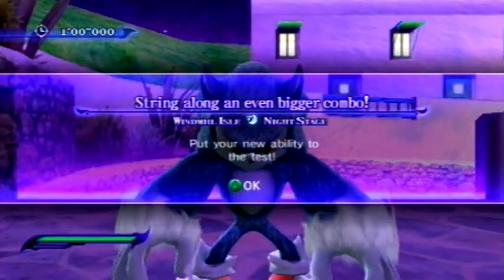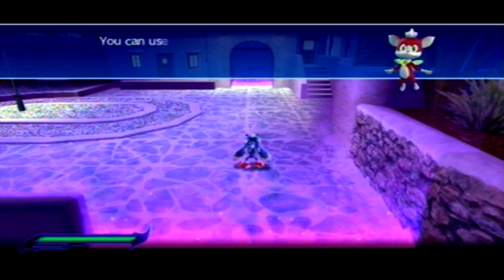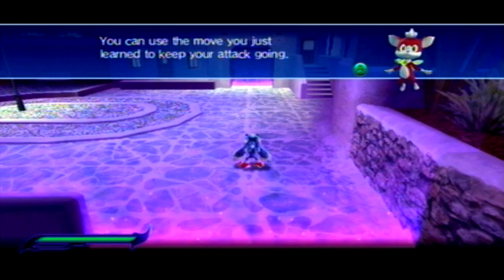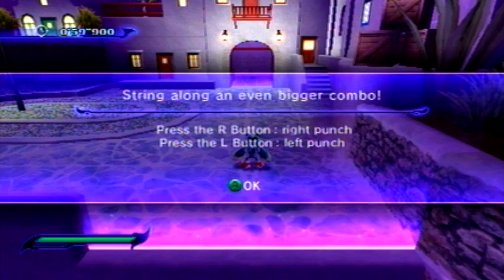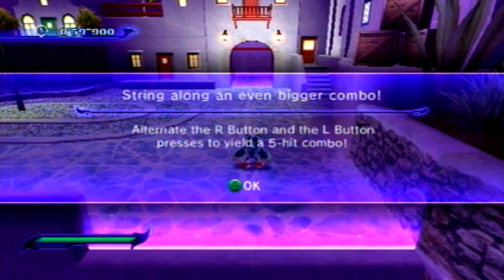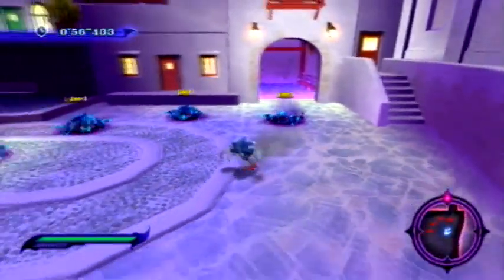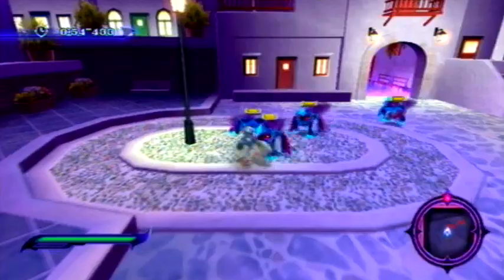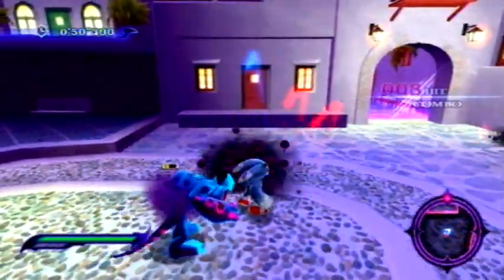Now we're going to learn how to string together a bigger combo! Put your new ability to the test. I don't know what this one actually is, so that's probably good. 'Do the move you just learned to keep your attack going — if you can chain your attacks together...' Okay, we alternate R and L to get a five-hit combo. Man, I've been doing this the whole time! Alright, come at me.